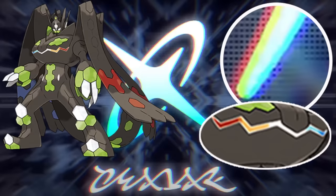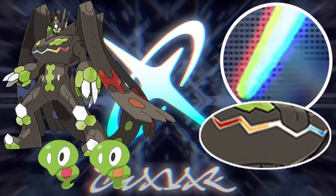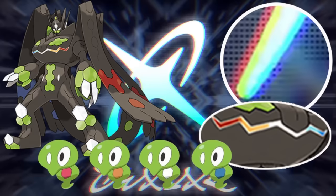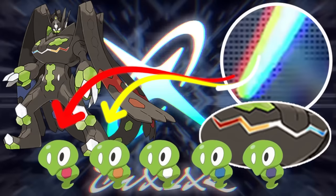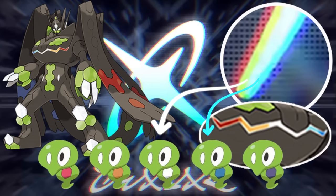Zygarde's 100% form is made up of five cores shown across its chest — these are the brains of Zygarde that make up its complete form, and these cores can combine with Zygarde cells to make the 50% and 10% forms. The cores are very reminiscent of this organization's logo. Could there be a link between Infinity Energy, Mega Evolution, and Zygarde in this ultimate plan? Pokemon ZA has a clear association with Zygarde, but how Zygarde plays its role is what we need to theorize.